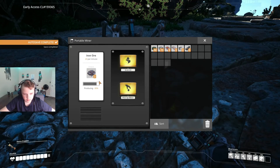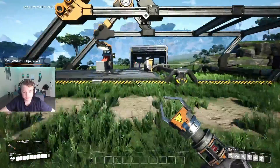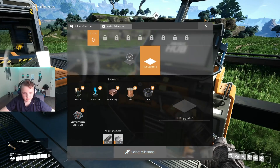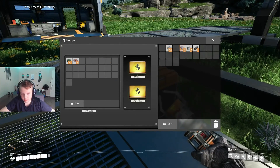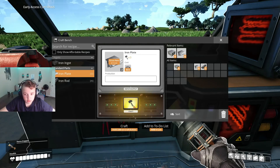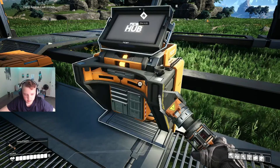It's mining — not very fast but it's getting there. Let's go see what we need for the next hub upgrade. We need 10 plates and 20 rods. We've got a decent bit more iron and there's a storage box here. So it was 10 plates and 20 rods.